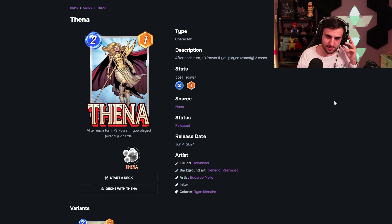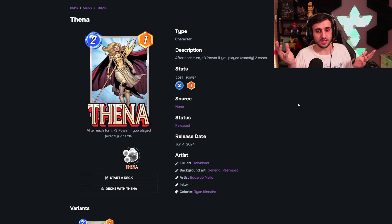Then we have Thena — more potential bounce support. She gets plus three power if you played exactly two cards this turn — not one, not three, exactly two. Every turn you play exactly two cards, she gains plus three power. It's like a stronger Angela but with a stricter condition. The reward is higher though: plus three power and one extra base power. Kitty Pride decks typically play two cards per turn, so she'll do well there. Just two triggers and she's already a seven-two, which is strong. She should be pretty impactful in those decks.